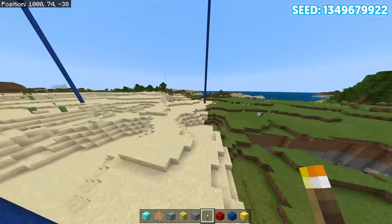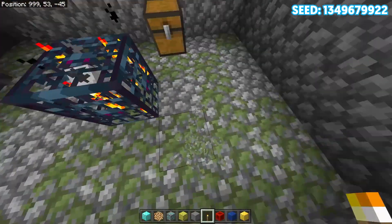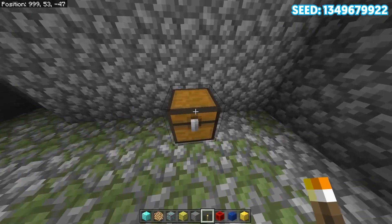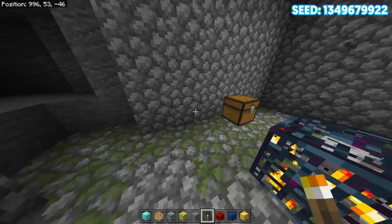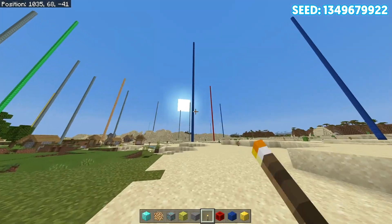Next up, we have all the spawners close to spawn — there are a lot of them. Dropping down here, this is actually very close to spawn. We have a very nice skeleton spawner. If we look inside the chest, we can find some gunpowder, wheat, iron — which is very useful — and a golden apple. Keep in mind you guys won't get the same loot since it's a loot table, but you can also find some more golden apples. Overall, a very nice chest.